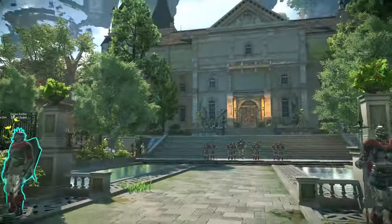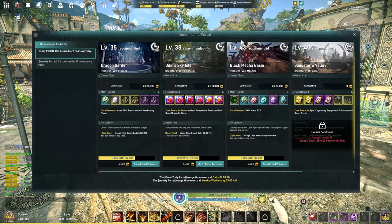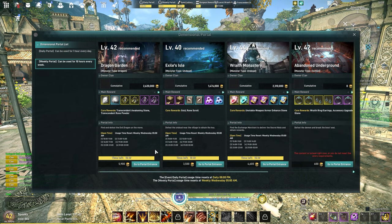The last thing I want to touch on is making sure you are doing your daily dimensional portals and your weekly portals. When you go into the menu, pay attention to what rewards you're going to get in those specific ones. For your weeklies, make sure you're checking the active time so you can get in there and use those 10 hours you get every week.